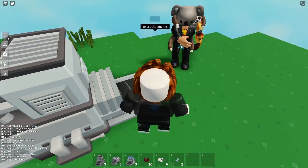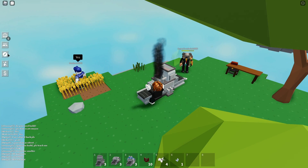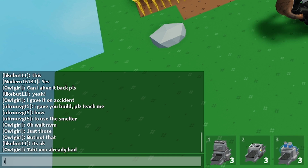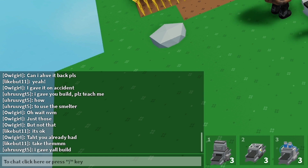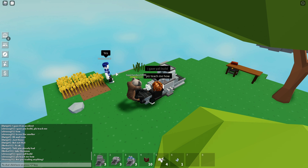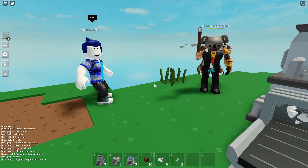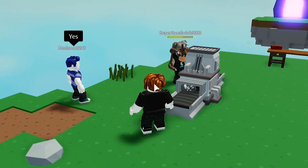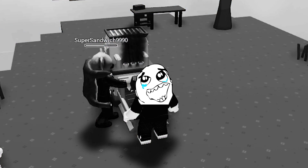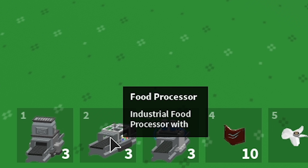This guy said 'Put iron ore near here and you get iron bars.' He seems like he's going to scam me. I'm gonna give him building permission too — 'I give y'all build, please teach me how.' Is he gonna scam me? Is he gonna scam me? No way... wait, wait, wait, he almost did! 'Please don't scam me, please!'